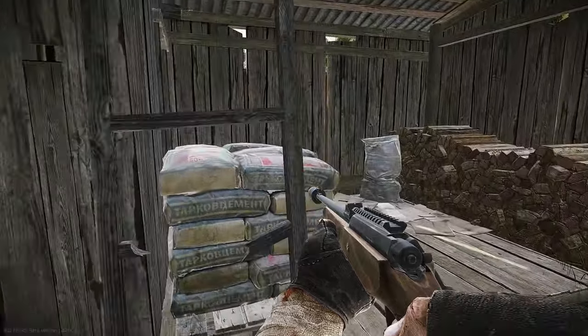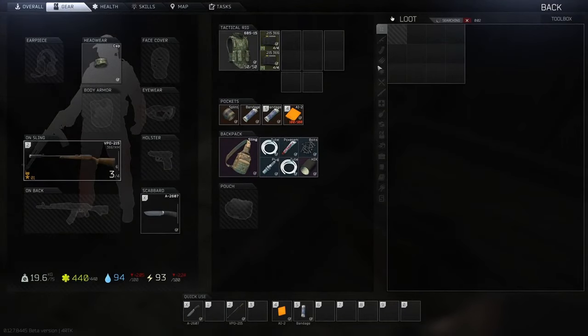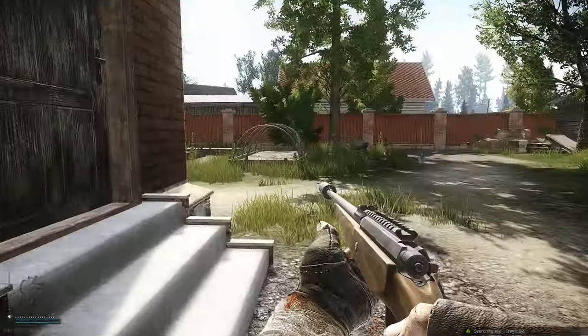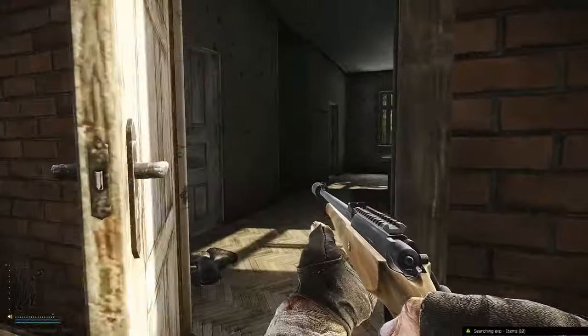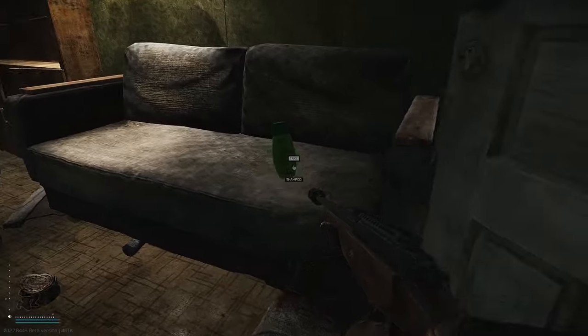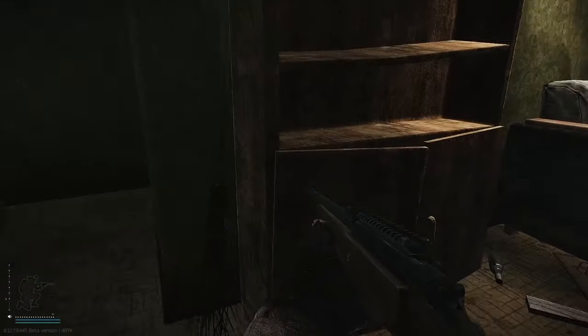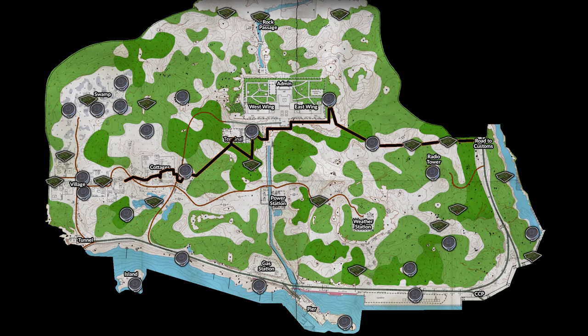When looting the village, check every building and don't forget about small shacks — in some of them you'll find toolboxes, jackets, and loose loot spawns on the floor, cardboard, and benches. One drawback is that you'll make a lot of wood noise, but I almost never encounter anybody in this area so it's not a big deal. If you want to be more careful, just crouch walk to reduce the noise. After looting the village, you can move to the cottage, go to the terminal next to the resort, and exit through road to customs.